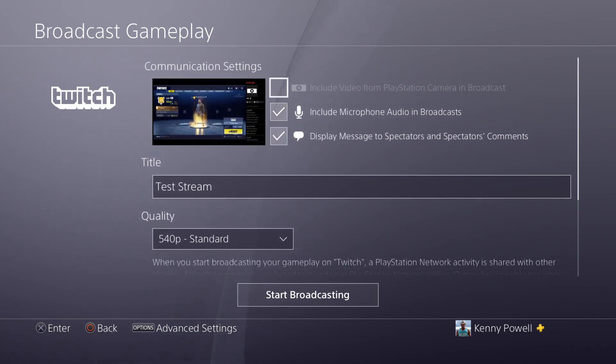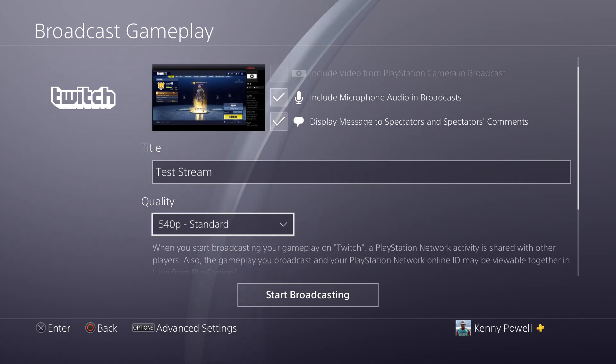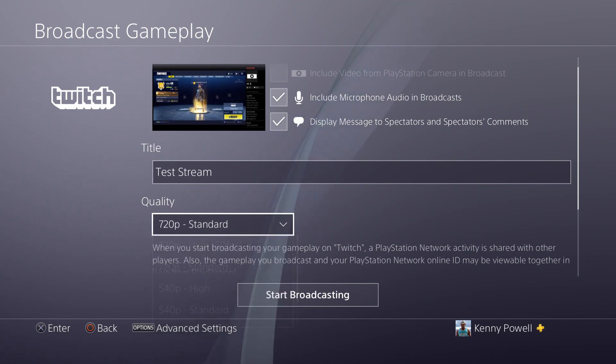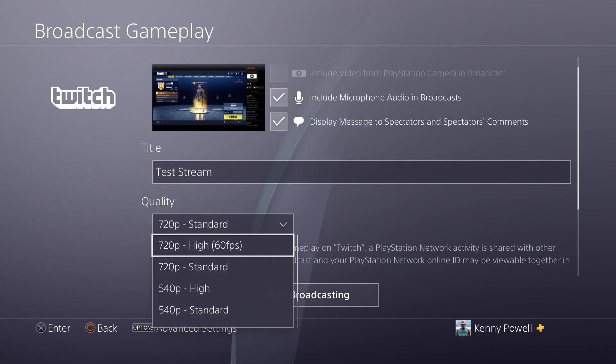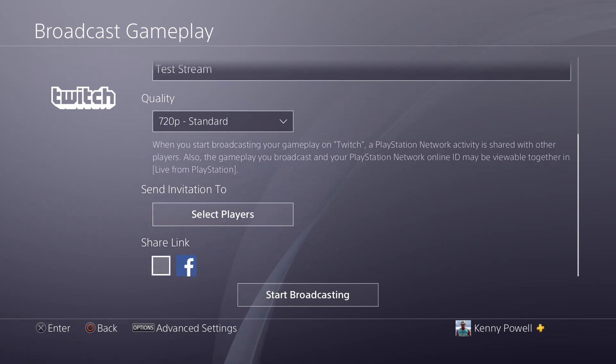Now that you're all good to go, you can set a title for the stream and set the quality. If your internet's not too poor, 720p standard or 720p at 60fps is good enough. Once you feel good about all your settings, you can go down and start the broadcast. I'm going to test this out just to make sure it works on Twitch — I do have a couple of Twitch followers already.